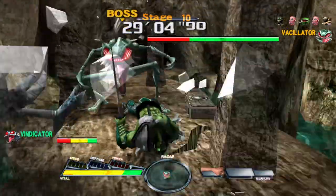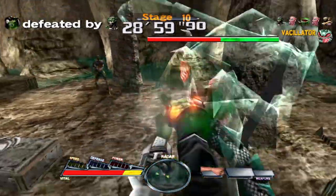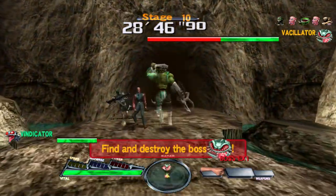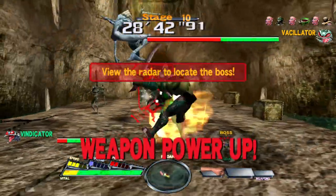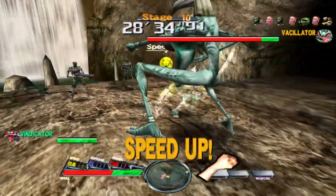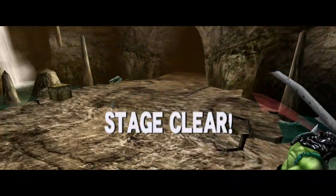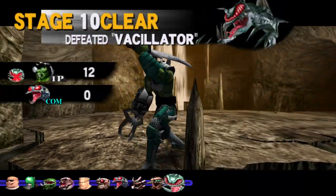There doesn't appear to be any way to block attacks in this game. That's probably why they gave each character invincible frames as they wake up from spawning and also when being knocked down — so they don't get attacked over and over as they get up.